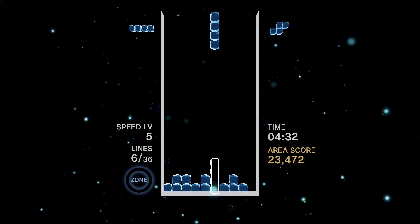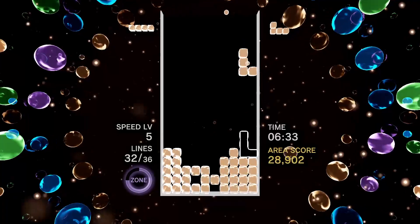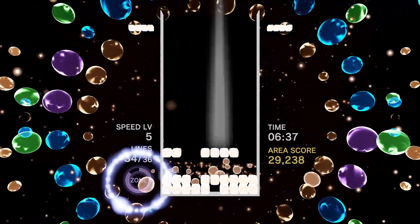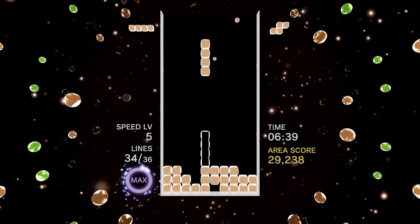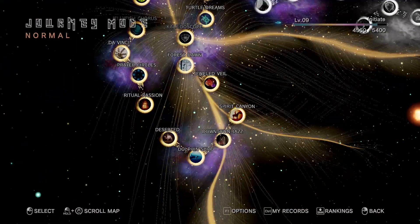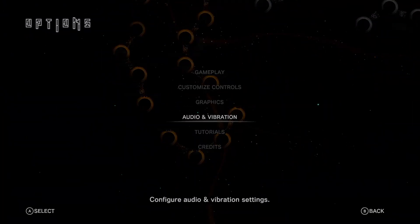My favorite part of this game is actually when you start the levels and the background is mostly off. But as you continue playing, the background kind of sneaks up on you and gets brighter and brighter as you go, so it's difficult for me to keep looking at. So I know this is going to be silly, but I'm going to go in the options menu and disable the effects. Maybe there's a way to turn off these crazy lights — just enjoy the game.